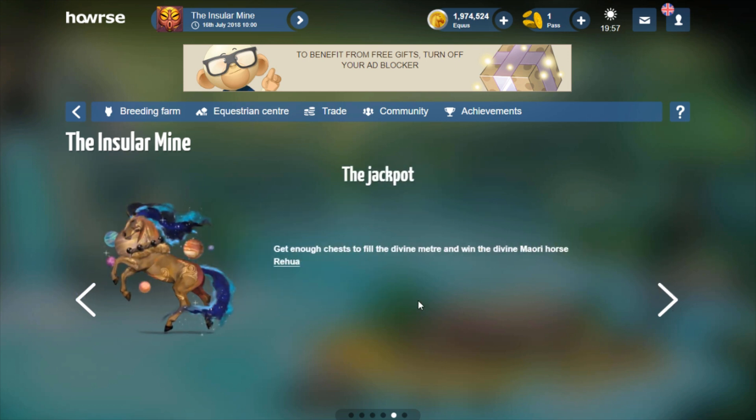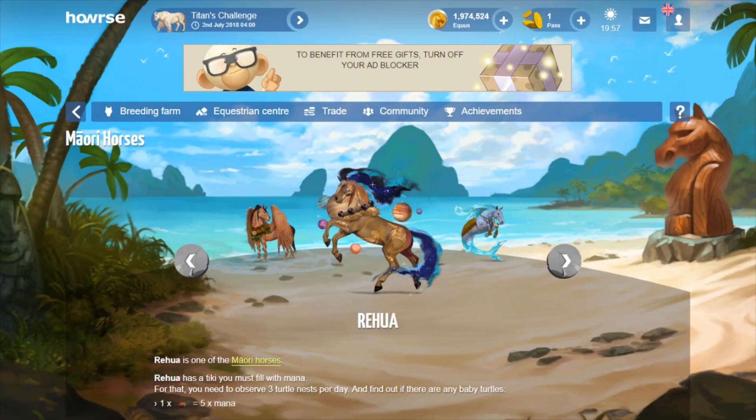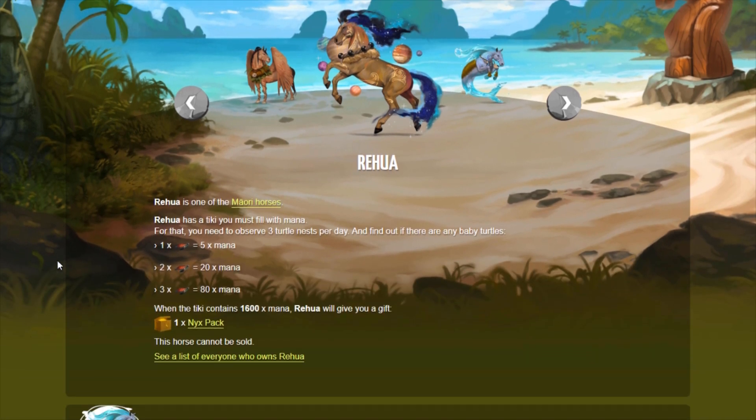The jackpot is this really gorgeous divine — it's a new Mori divine called Rehua. I just really like this divine so much, I really want it. I just don't know if I should finish this event; I don't know how much it will cost. But he's so pretty — I love the design, and his gift is nice as well.